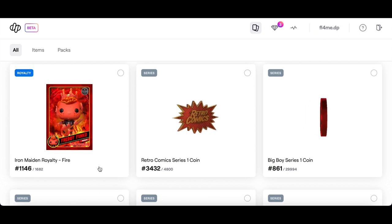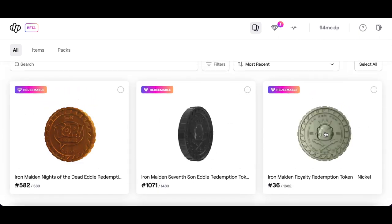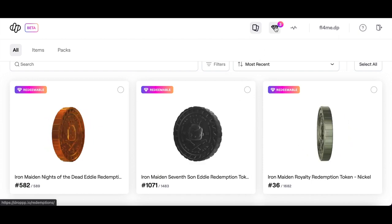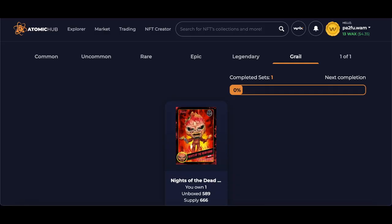This is my Iron Maiden Royalty Fire Freddy Funko, which is going to be absolutely insane. Down here are the coins — I've already transferred them over and as you can see they say they're redeemable, and they show up here so you can redeem them. I'll show you how to transfer them over.